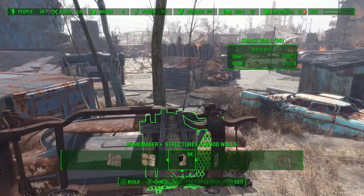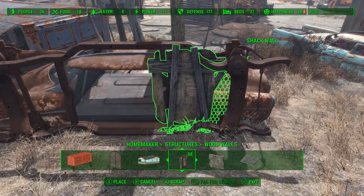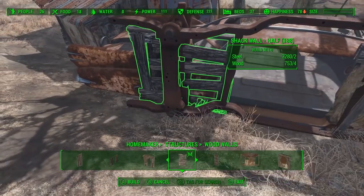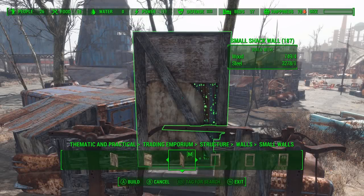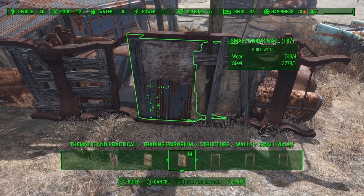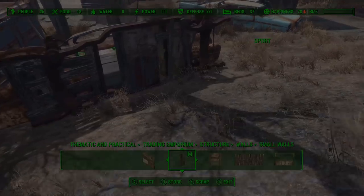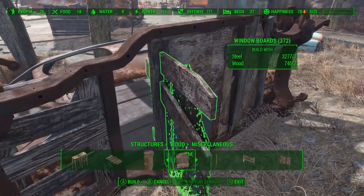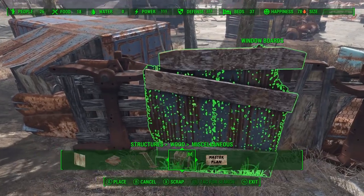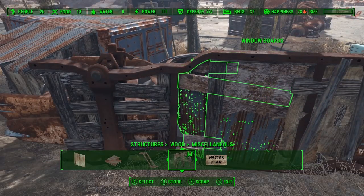We left a big gap in the middle there, so we can go into Thematic and Practical and grab one of the half walls they have there — it just adds a little bit of a different look. Then to finish it off, we can use some of these window boards just to close off that tiny little gap there. I'm having a hell of a time getting that into place, but I do eventually get it. Then I just use Place Everywhere to inch it down so it's not clipping through the solid steel.